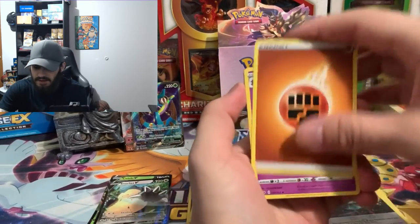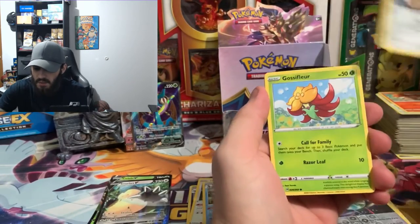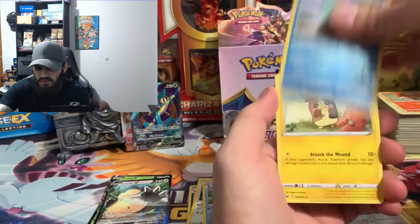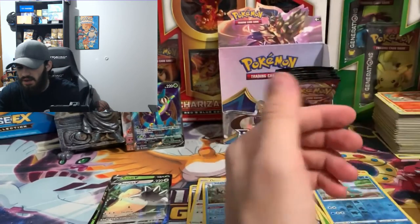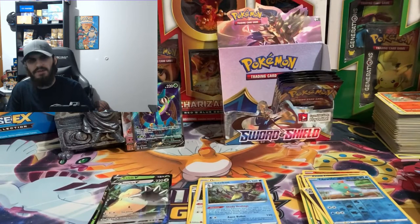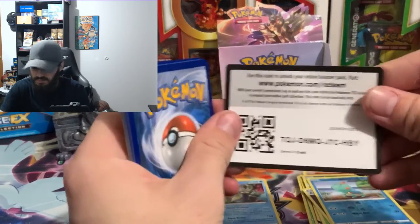Fighting energy, Hunter's Vitality Band, Rookidee, Snom, Morpeko, Gossifleur, Goldeen, Diglett, reverse hollow of Dragonite, and a non-hollow Morpeko. I did pull the Morpeko V Max the other day — I think a couple days ago in one of these boxes.